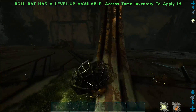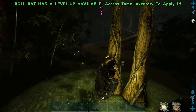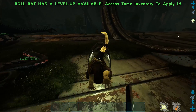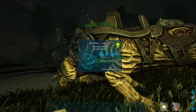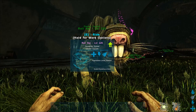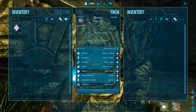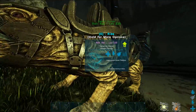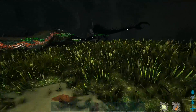You do this giant roll and you can actually turn and kill things with this while rolling — we just destroyed whatever that was. You seem to be able to roll through rocks and trees, but when you hit a surface you stop. One important thing: the saddle decreases in durability when you're using the roll attack, so you can't just keep spamming it. The Roll Rat has pretty good health, stamina, melee, and weight stats.